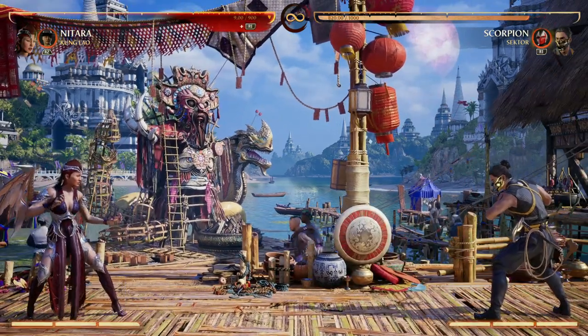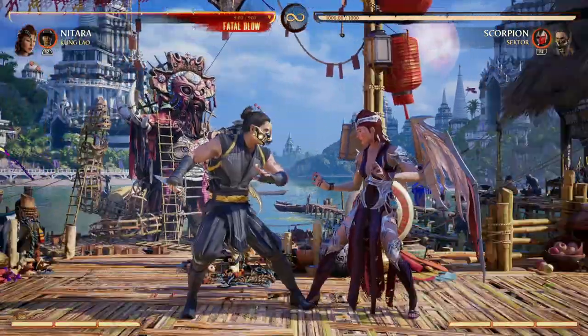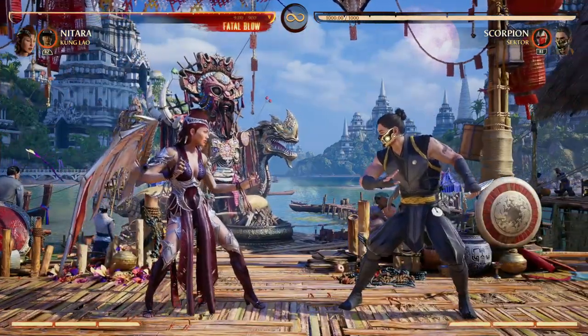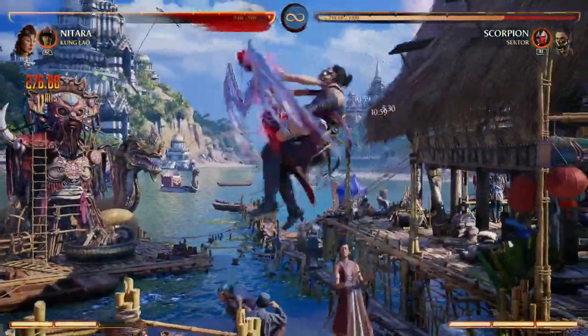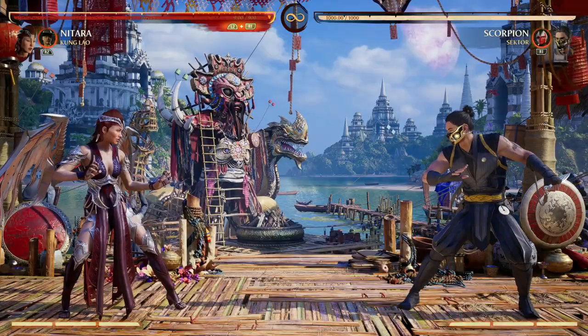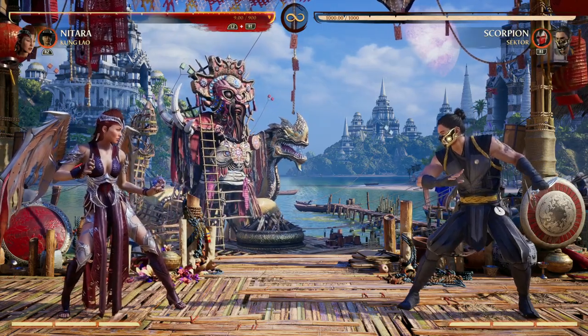Plus, if we really can't get in using our air dashes or anything like that, Kung Lao offers an awesome teleport we can use, giving better mobility to an already mobile character. Plus, the combo extension with Kung Lao is awesome. Nitara just benefits from Kung Lao's cameo moveset entirely, and I love him — he's definitely a great option.